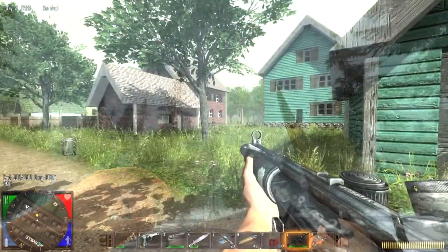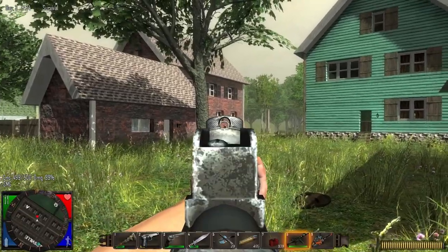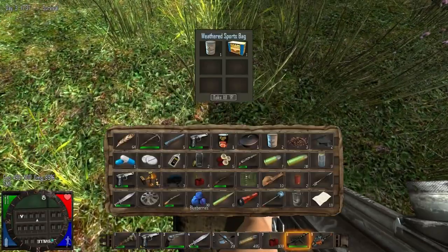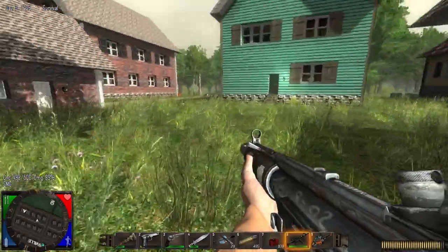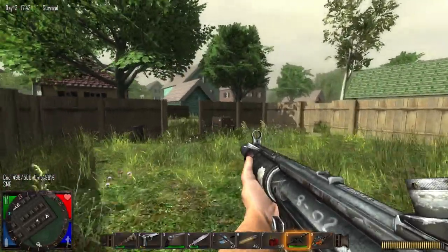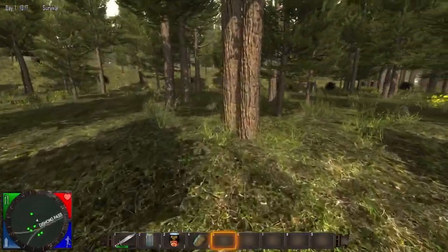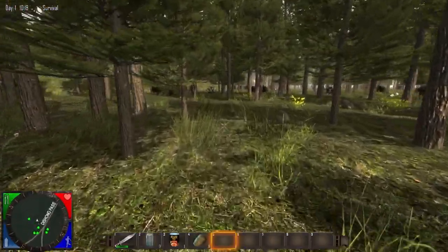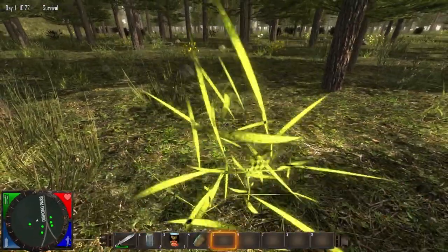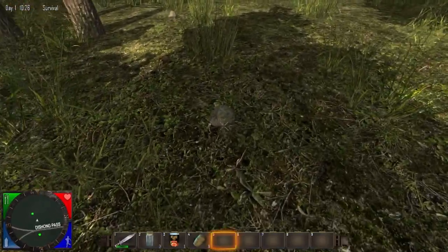Most of the weapon skins have been made into very high quality skins. The hunting rifle and sniper haven't been changed, but most of them have and they look beautiful. Many sounds have also been replaced with better and more appropriate ones — the sound to break trees and grass has changed, and the shooting sounds for some guns have changed too.